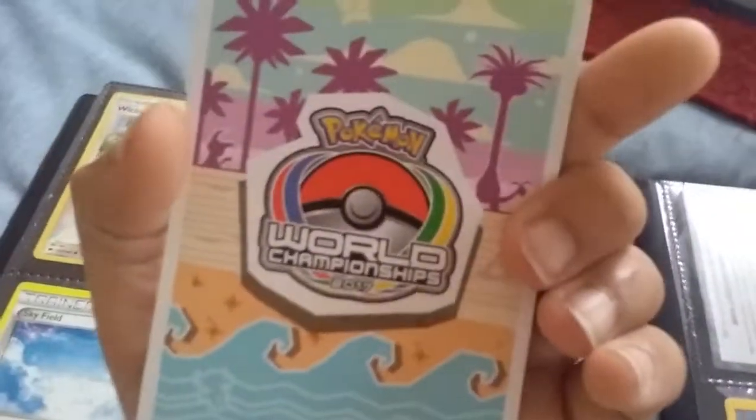Just look at all those trainers right there. That's the end of Items. Now we're going to have the Supporters, and then the end of Supporters. World Championship cards, Energy. Then we have two Stadium cards, and some code cards — I'm not showing you the codes.